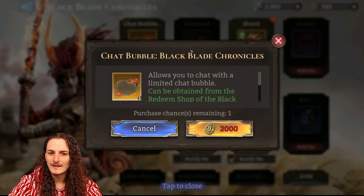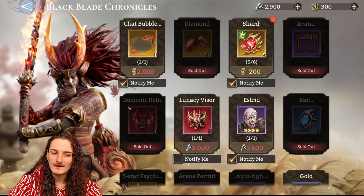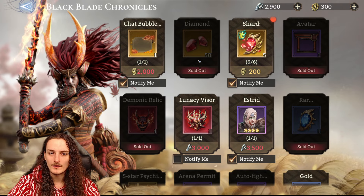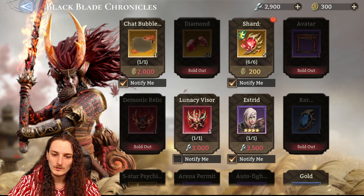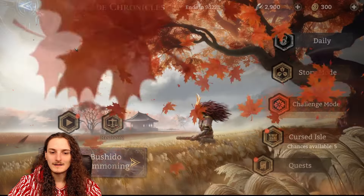Then you buy the gems so you can get more of Kigiri — you get these shards. Then you can get the chat bubble. It depends on your priorities: if you want to remember the event and collect, go with the avatar border and chat bubble first. If you're more pragmatic about summoning and getting more stuff, go with the shards and diamonds first.